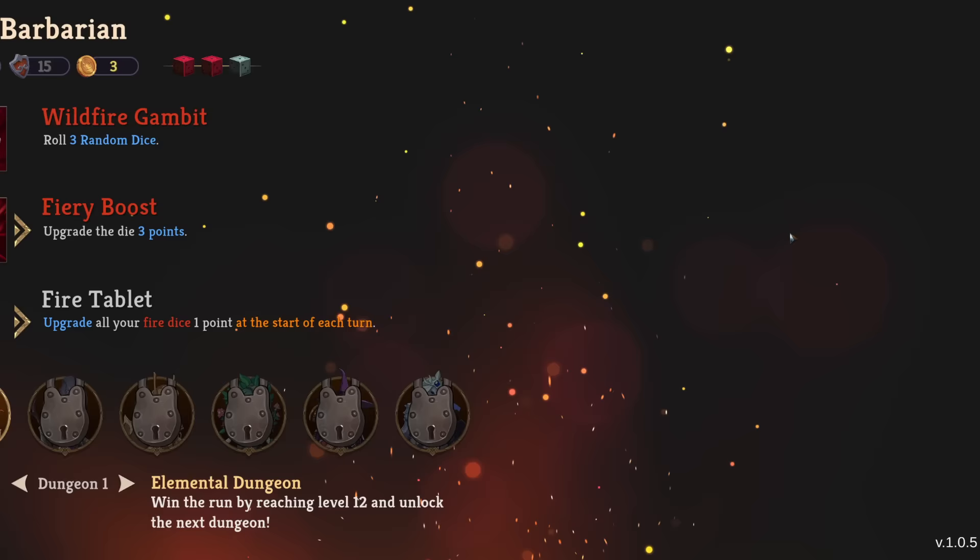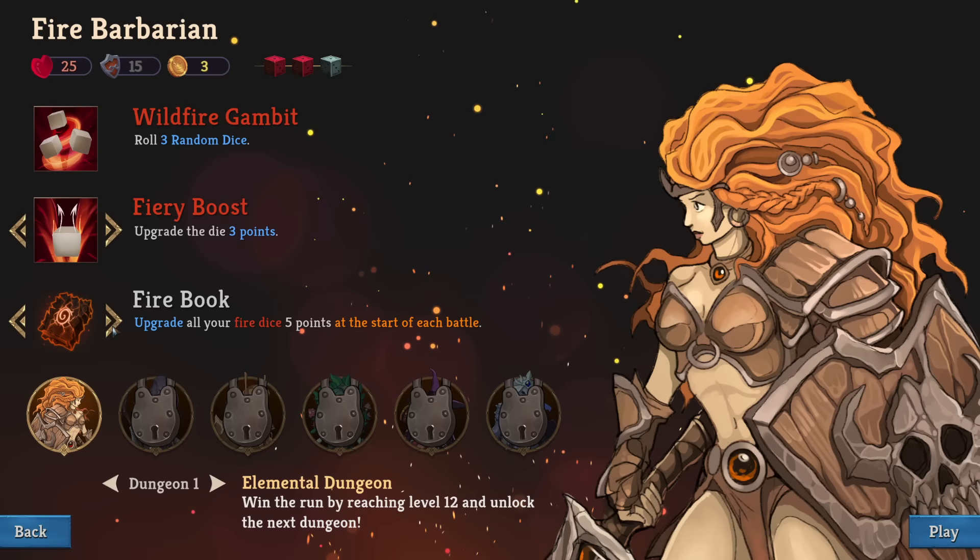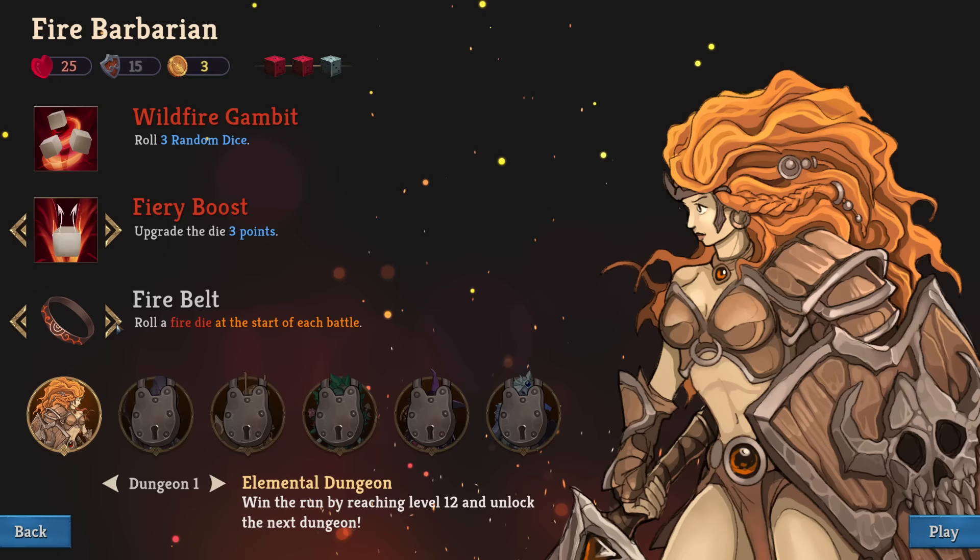There's an elemental dungeon, or what looks like maybe a daily. We got this one option for now. Got six different characters, the choice of what looks like three different abilities, and three different possibly passives. So we've got the six characters and all those options. That's pretty cool already.